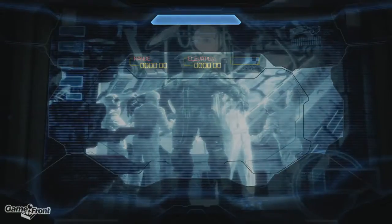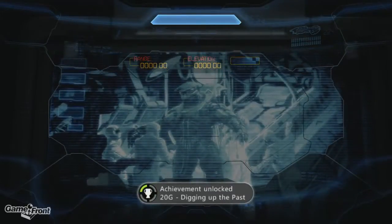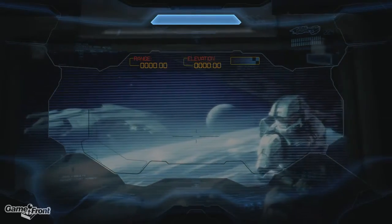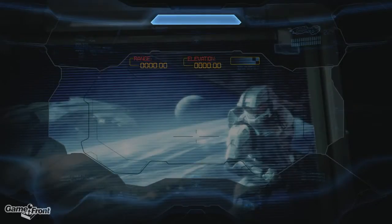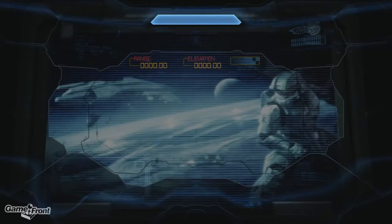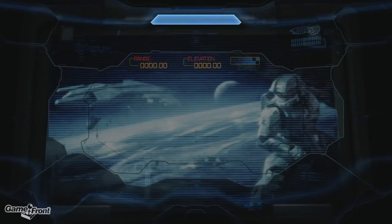This is the service record for Spartan John 117. Frigate Pillar of Autumn discovers Forerunner Halo Installation 04 and deploys Spartan 117 to protect UNSC AI Cortana. Chief uncovers a Covenant plot to fire the weapon, and sacrifices the Autumn to destroy the Halo ring.